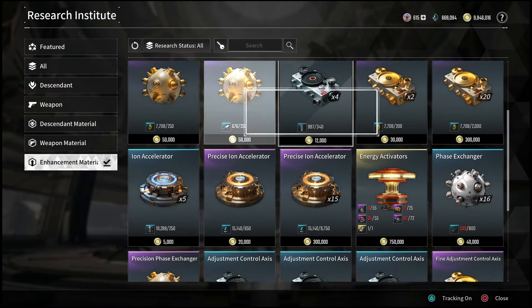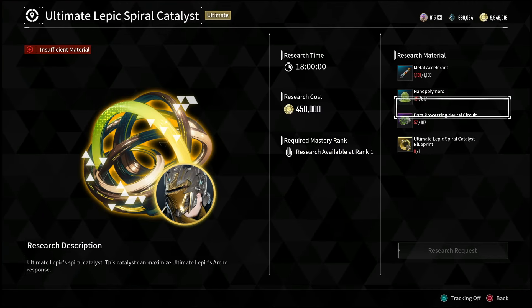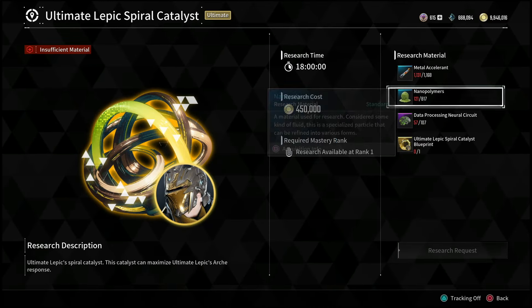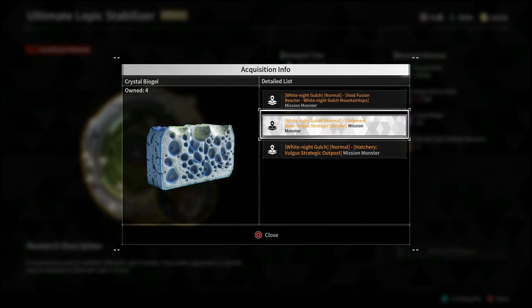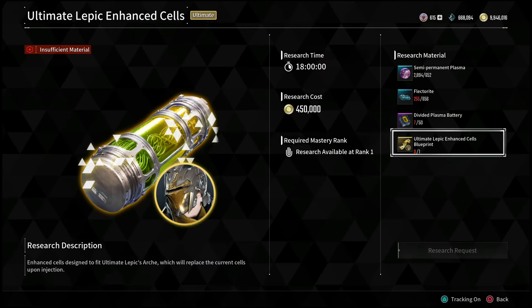What is going on everyone? Guiding Light here back with another quick First Descendent guide. In this one, I'm going to show you guys how you can get a bunch of different materials in order to craft these Ultimate Descendants. Now, once you see these recipes in order to craft these Descendants, you'll notice you need certain things like plectrolite and ceramic composite. Very quickly, I'm going to show you guys how you can farm these resources so that it doesn't take very long at all.